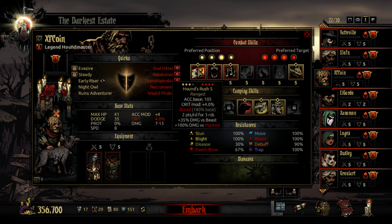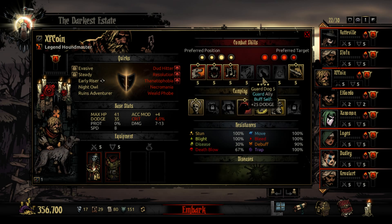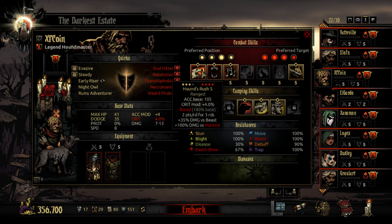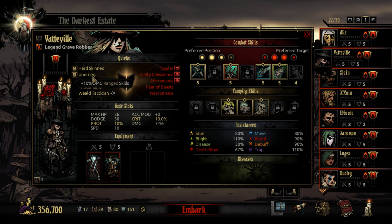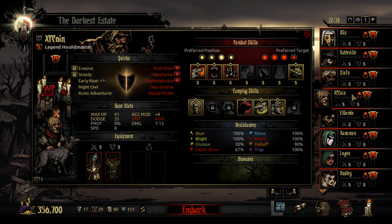He's good in both back and front row positions, he can attack almost the entire enemy party with his skills, and he comes with a really good stun, up there with the Hellion's Barbaric Yawp. The Hound Master fits into almost any party, and his Target Whistle is perfect for removing protection off of high-defense enemies. He synergizes really well with other classes who gain bonuses from marking, including himself. His Hound's Rush also makes him great against Beasts, which is perfect for the Warrens and the Weald. When it comes to quirks, things that raise dodge are really useful, but most of his skills are ranged-based, so stuff like Unerring is useful — don't get anything that raises melee, because it won't do you much good.